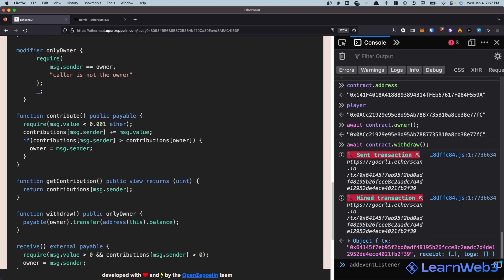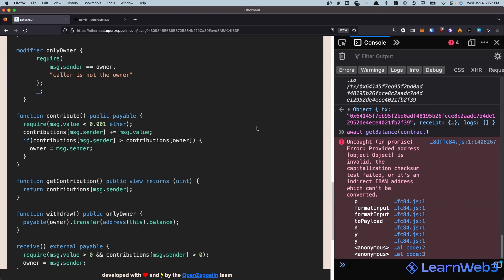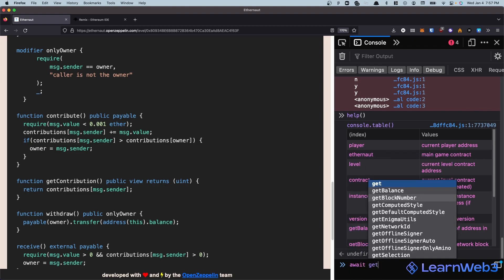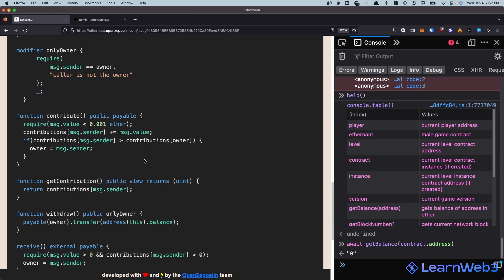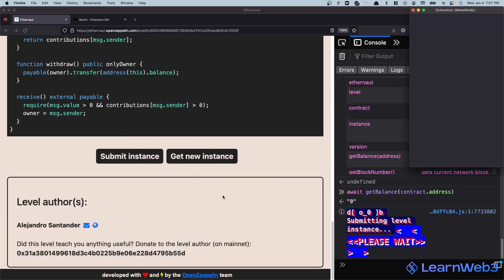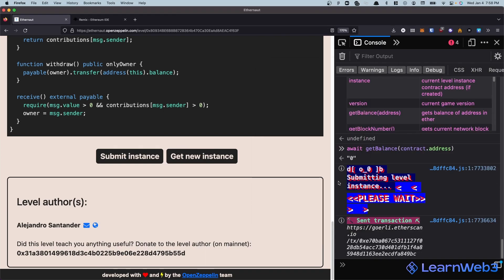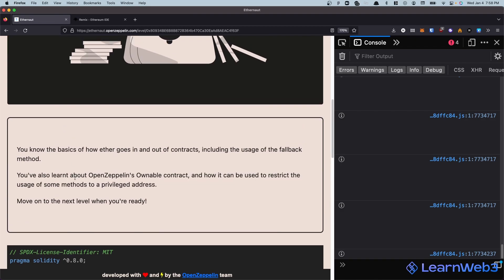We can verify by getting the balance of the contract: await getBalance(contract.address) and you see it's now zero. We've claimed ownership and reduced the balance of the contract to zero. I'm going to go ahead and submit the instance now for verification and click confirm. The transaction has been mined and we've successfully passed this level.